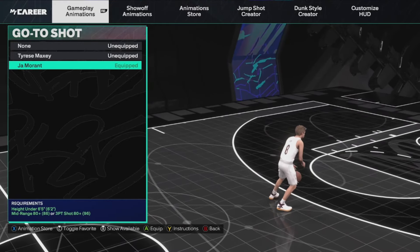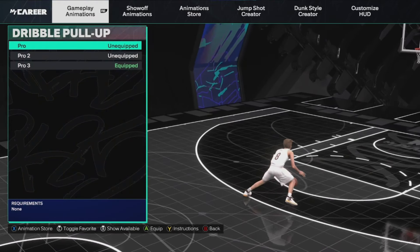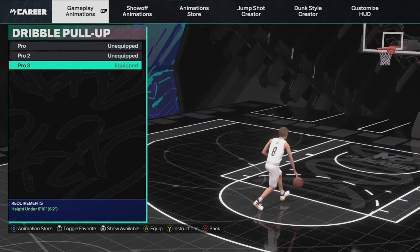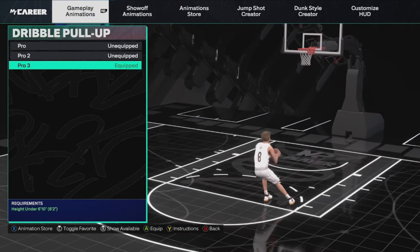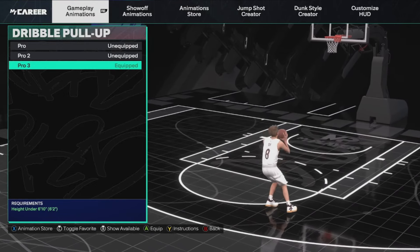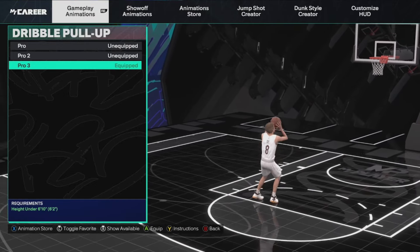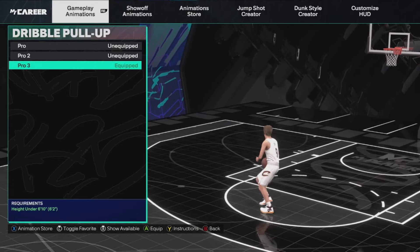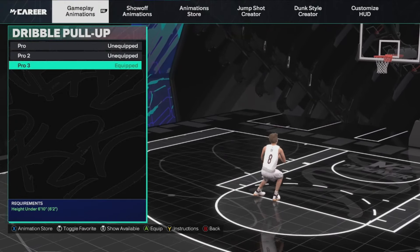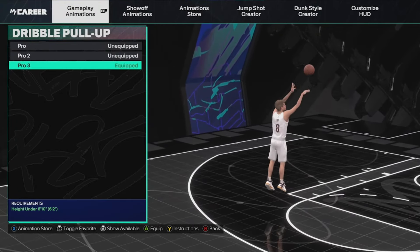For go-to shot, Ja Morant is the best and fastest in the game. Dribble pull-up is obviously really important — we all love quick stopping, but sometimes it's going to make you fade, and you do need to be able to time your fade. Pro 3 is really easy, it's a little bit slow, but it honestly makes it way easier to time. You're still timing your jump shot the same when he's flicking the ball and his hand goes all the way back. Pro 3 is a really easy fade, and this is super easy to time.